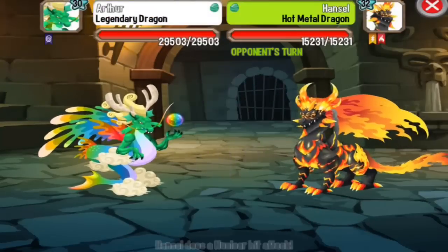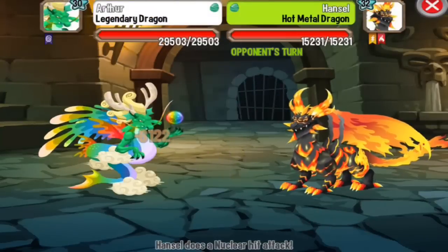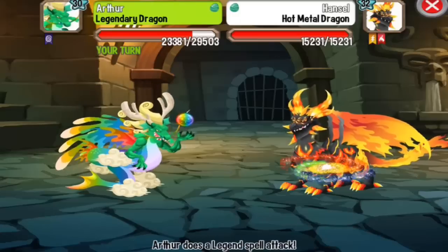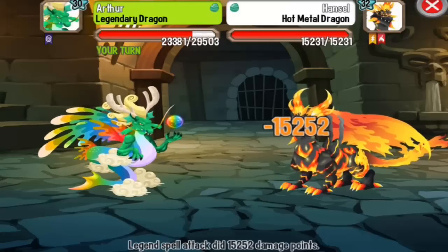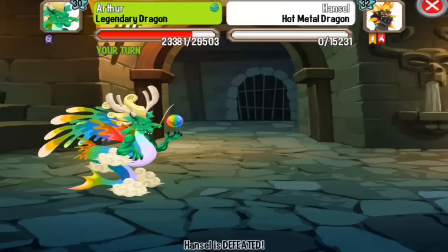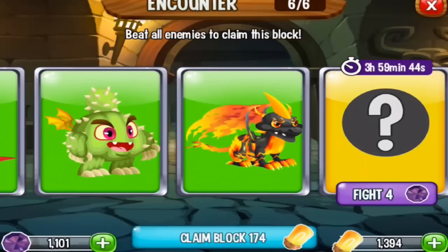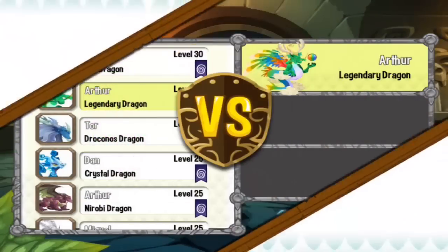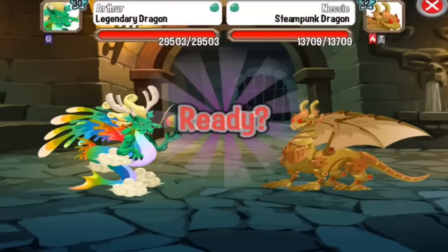Next dragon will be the Hot Metal Dragon, ladies and gentlemen. This is an Electric dragon, so you can use Sea and Light attacks to critical hit this dragon.